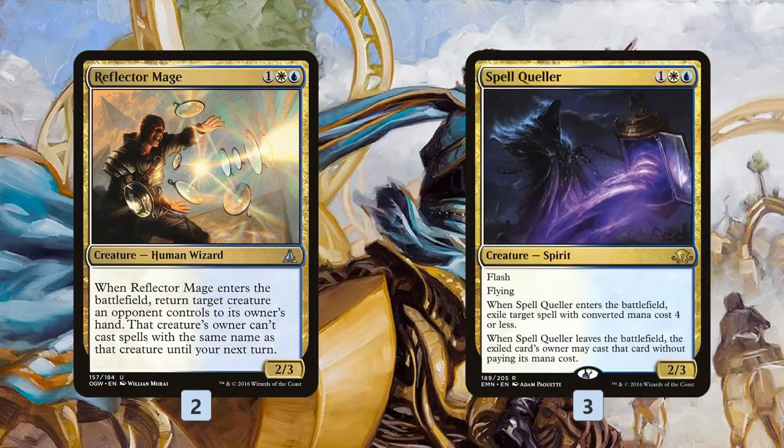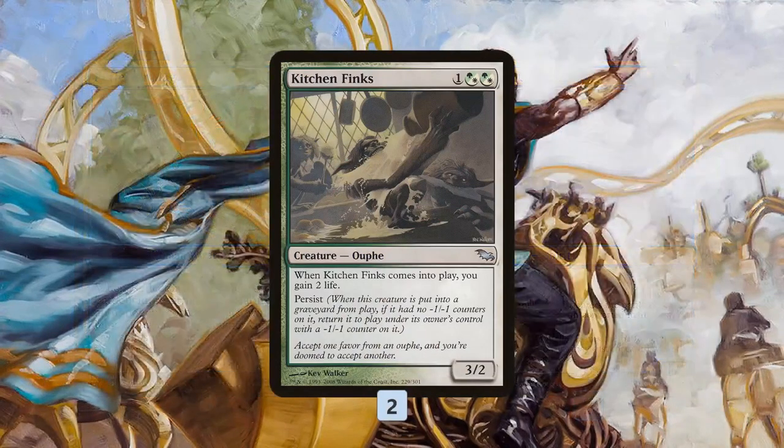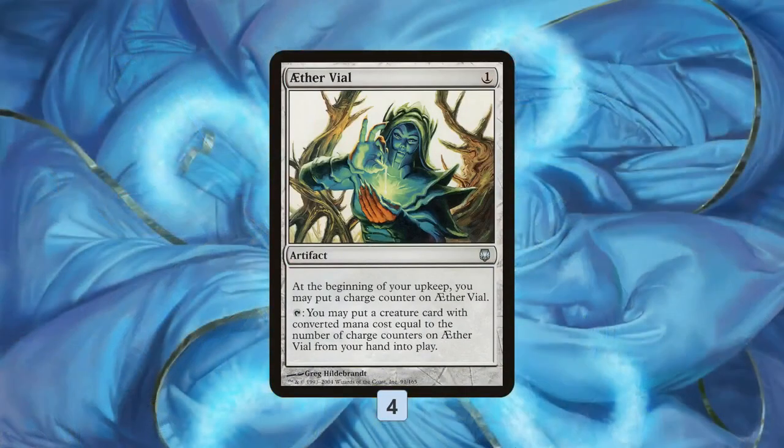We have some disruptive blink targets as well. Reflector Mage gets rid of a creature for a couple of turns, and effectively forever if we keep blinking it to keep bouncing our opponent's stuff. Spell Queller temporarily gets rid of basically any cheap spell in the format by exiling it — we can always reset it with Venser to exile a better target later. Then we have Kitchen Finks, our main plan to gain life against aggro. If it blocks and gets a -1/-1 counter on it, Venser or Eldrazi Displacer resets it, so it becomes an infinite blocker that also gains us a bunch of life.